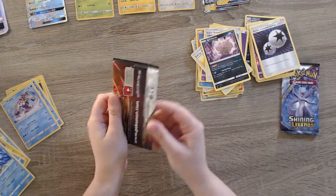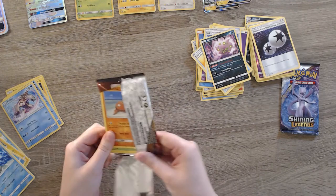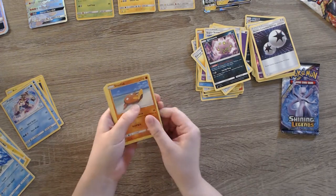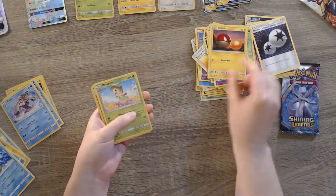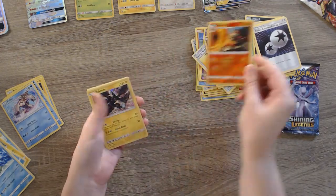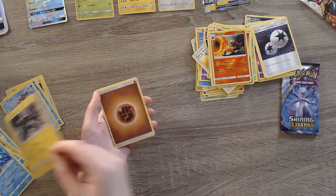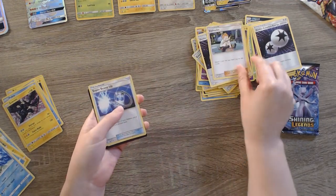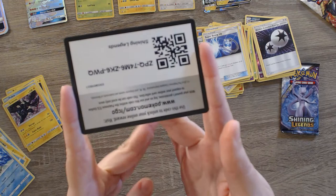Got another Rayquaza pack. Of course this is a new channel, so if you like what we're doing and want to support us and want to see what's coming up next, make sure you hit that notification button. We've got a Stunfisk, Bulbasaur, Golett, Voltorb, Breloom — look at that Breloom frolicking in flowers, so cute — and Cinccino, and a Zekrom, very cool. I love the holographics on these, very very shiny. Double Colorless Energy, Sophocles, and another Super Scoop Up. We're getting a lot of those. And here is your code card.